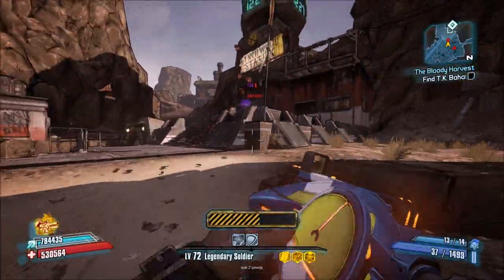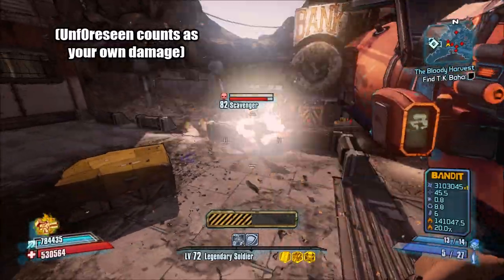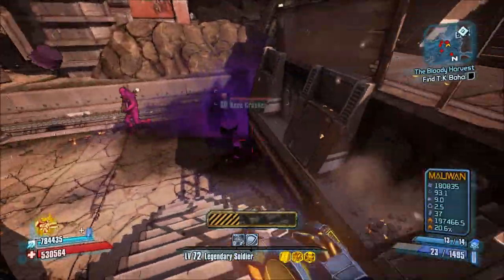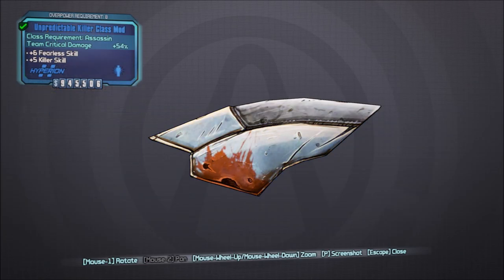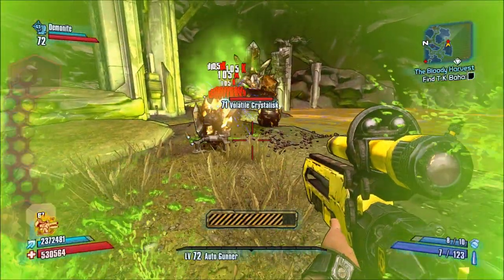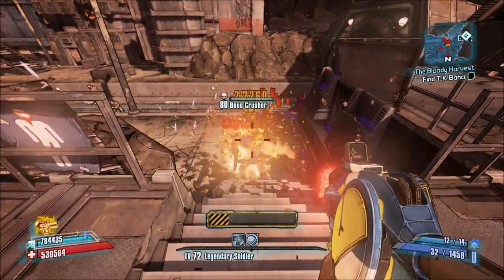There's also Zero's Decoy but that's invincible and doesn't deal any damage so it's irrelevant for this video. Going over class mod passives first, keep in mind that I excluded things that obviously cannot affect friendly AI such as Salvador's Ammo Regen. Zero's Killer class mod boosts team crit damage and has no effect on either the turret or Death Trap. By the way, the only ability Death Trap has that I observed being able to score a crit was 1-2 Boom.